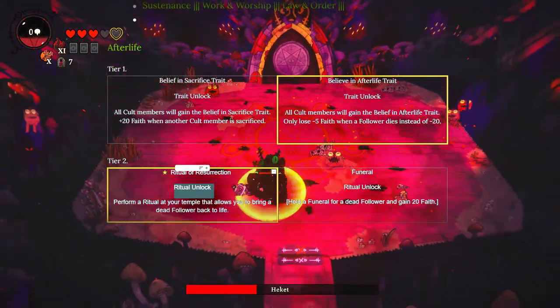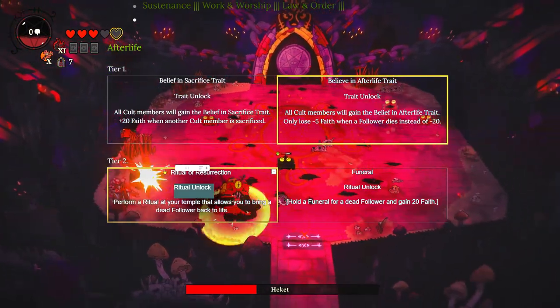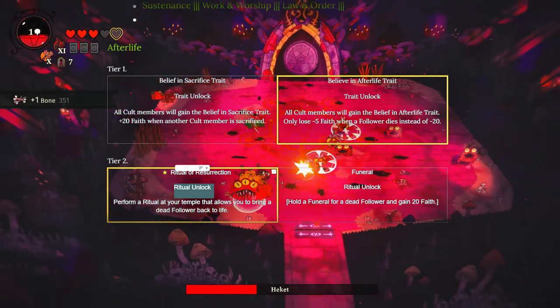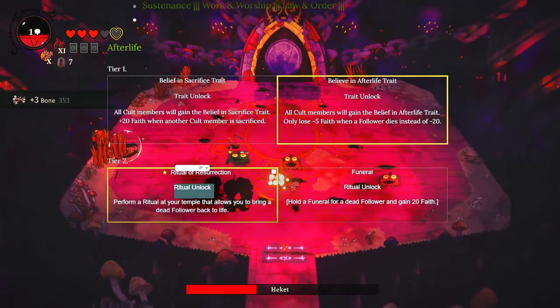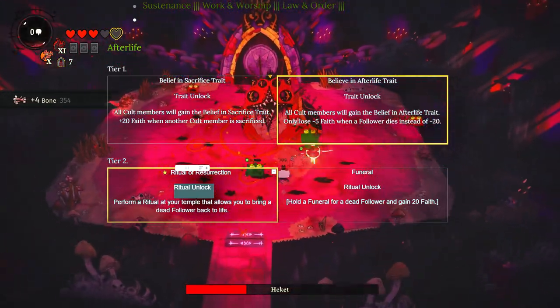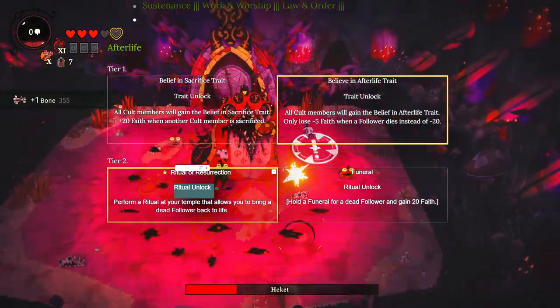The last priority one is the Tier 2 Afterlife tablet, which gives you the ability to resurrect your followers. The reason this is so good is because you want to resurrect followers with amazing traits so they can provide you a service constantly. Everything in this game has a cooldown, so it's better to use things than not. You can always get a ton of bones just by doing crusading and getting points.